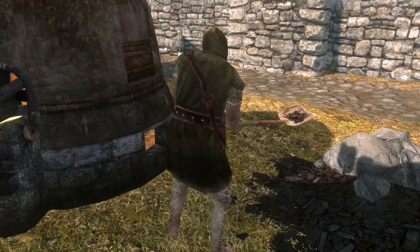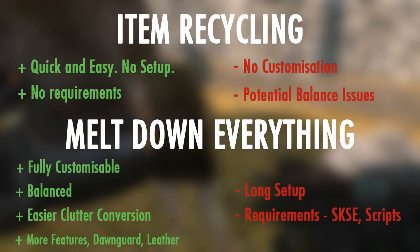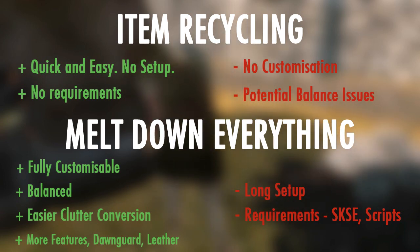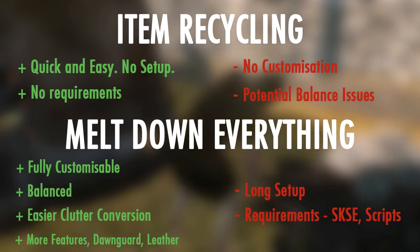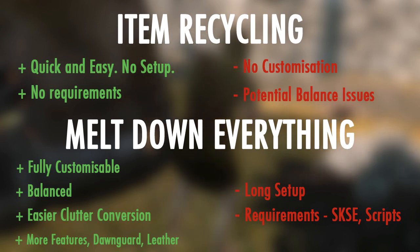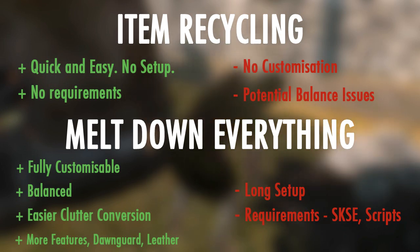Overall, which mod you choose really depends on the type of outcome you want. If you want full control to create a balanced and efficient smelting system, then we'd definitely go with Meltdown Everything — it'll take significantly more time to set up and tweak, but once you have everything in place it's probably the better choice. However, if you want a quick fix and want to quickly convert all of your extra loot into ingots, then go with Item Recycling. Item Recycling also has the advantage of being a script-free mod, so you won't have any problems if you decide to uninstall it later down the line.